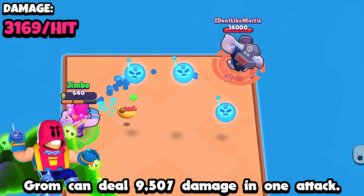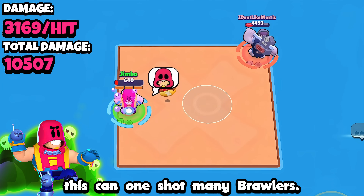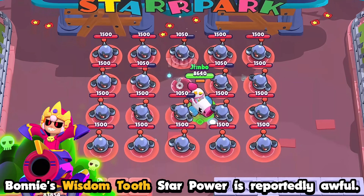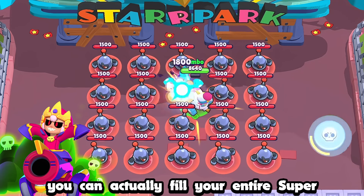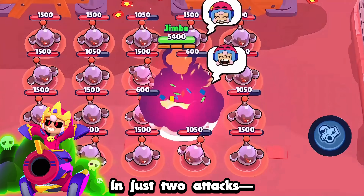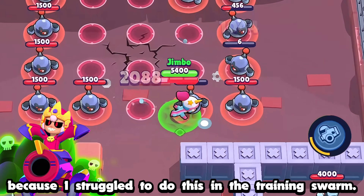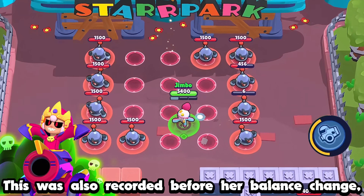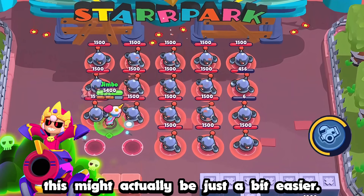If you combine a perfect X-Factor attack with the gadget and the damage gear, Grom can deal 9,507 damage in one attack, which can one-shot many brawlers. Bonnie's Wisdom Tooth star power is reportedly awful, but if you use it perfectly, you can actually fill your entire super in just two attacks. Just don't expect this to happen easily — this was recorded before her balance change, so it might be a bit easier now.